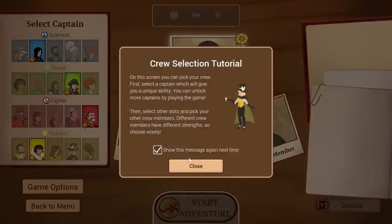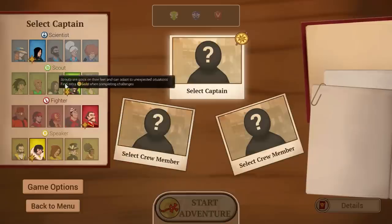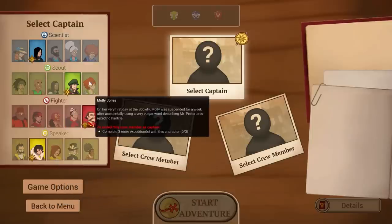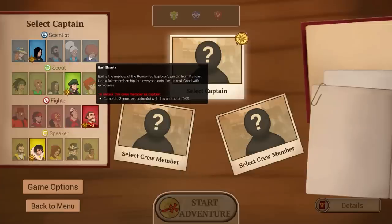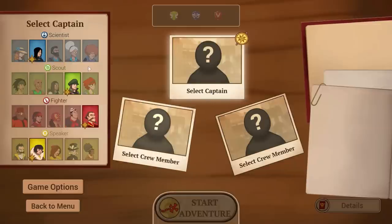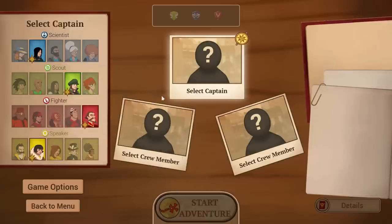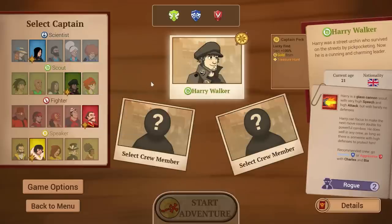We'll select our crew now. We have to choose a captain and then pick two crew members. Initially you only have four captains available when you first start the game. To unlock other characters as captains — for instance, Earl Shanty — you need to complete two more expeditions with that character as a crew member. So there's definitely different things to work toward if you want more captain options.